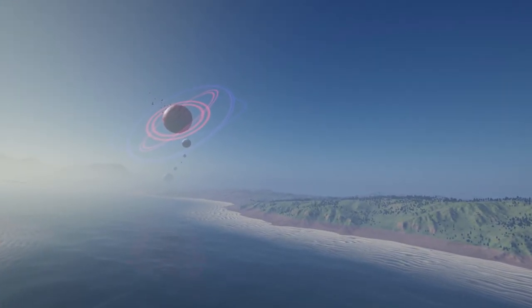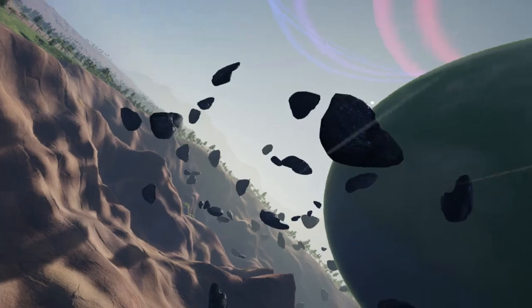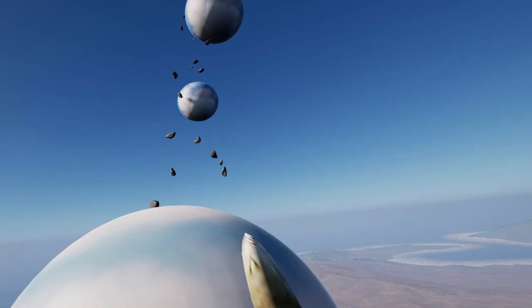Flying over water seemed to be nearly impossible, but I managed to make it over to the giant planet things. I didn't think I would be able to get so high, but I tried climbing anyway. It turns out the planets have their own gravitational pull, which makes them both easier and harder to climb.